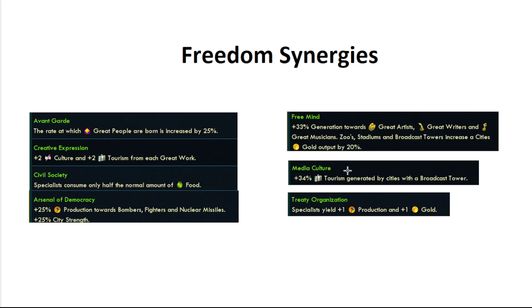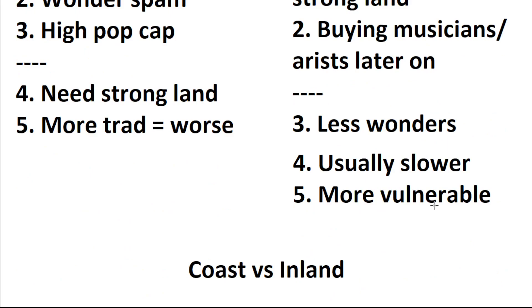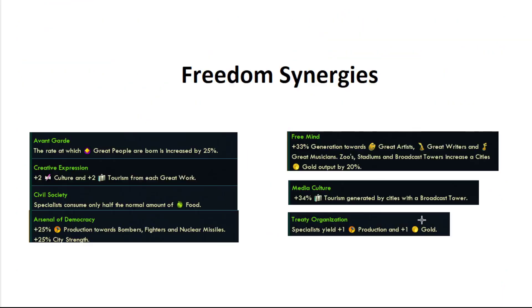Let's talk about freedom synergies. The reason we're leaning tall is because we need to build a lot of wonders, work our guilds very early, and need our game to be fast — that just screams tall. Freedom synergizes perfectly with tall. Avant-garde is great for spawning more great people — it's actually the best thing in the game for that. Creative expression is essential for tourism in my opinion; it's very, very powerful and usually increases your tourism by about 30–40% when you get it, which is very big. Obviously the culture is also extremely nice.